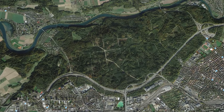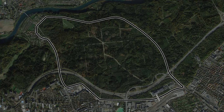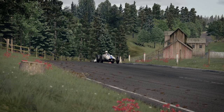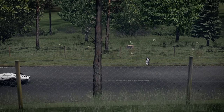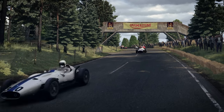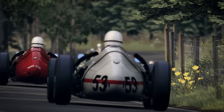So then to Bremgarten. The circuit was located to the north of Bern, though slight expansion of the city has made that distinction somewhat pointless. At just over 7km long, it's actually a fairly sensible length by the standards of the day, and thus makes for a decent playground in a racing sim. The parkland location provides a stunning backdrop for this road course which, as you can see from the images, features plenty of that all-important elevation change. As a side order to the hilly bits, we're also treated to narrow tarmac — at least where there is any tarmac — and a seemingly limitless number of trees lining the route. Such was the style at the time.